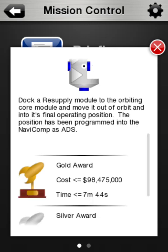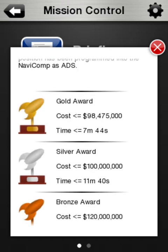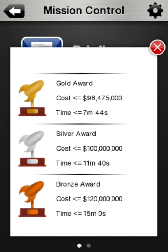The final operating position is roughly 900 Nauvies away - it's a bit far. Gold is 98,475 thousand and less than 7 minutes 44. Silver is less than 100 million and less than 11 minutes 40 seconds. And for bronze, less than 120 million - just less than our max. Let's get going.